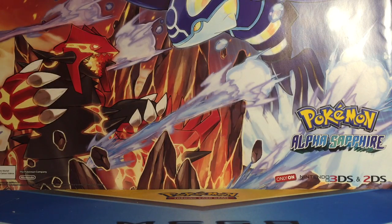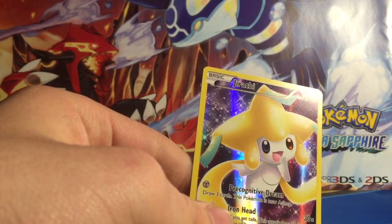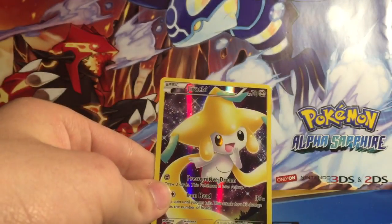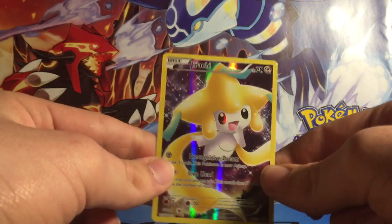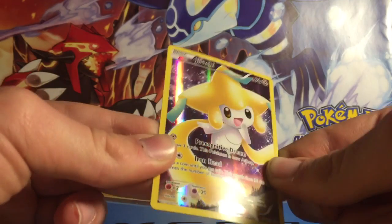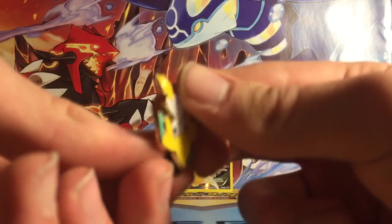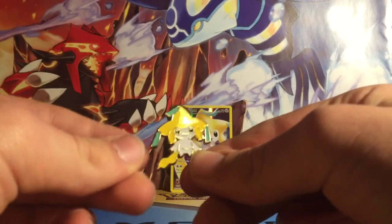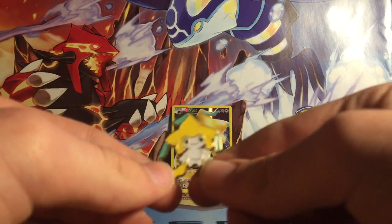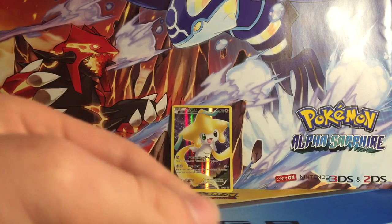I don't have much space and the battery is about to die on my camera. So it comes with a code card, and then it has this Jirachi card — it looks pretty cool. I don't know if this is like a holo or ancient trait, but it looks really cool. Then it has a Jirachi pin, so I'm gonna have to put this with my other Pokemon pins.